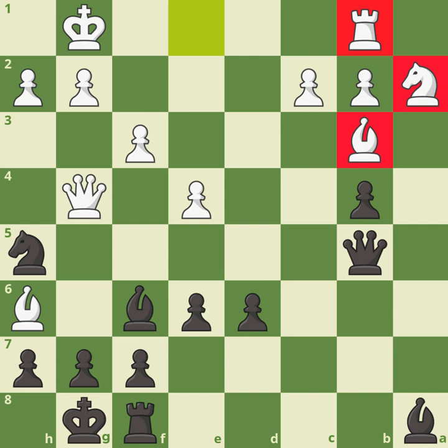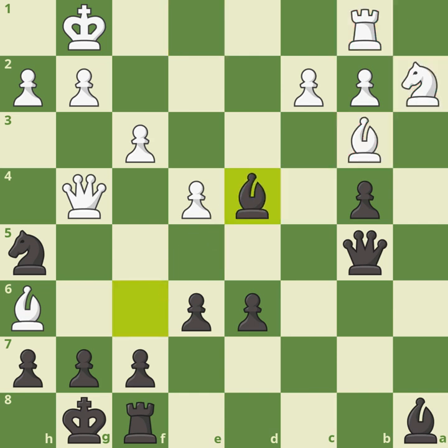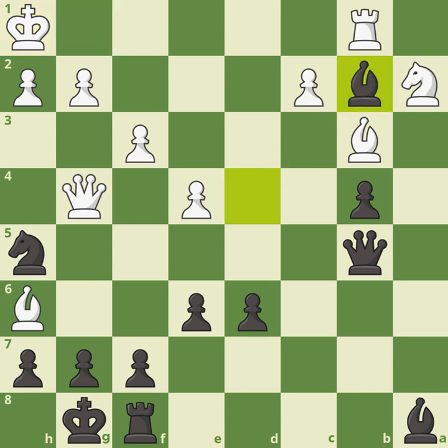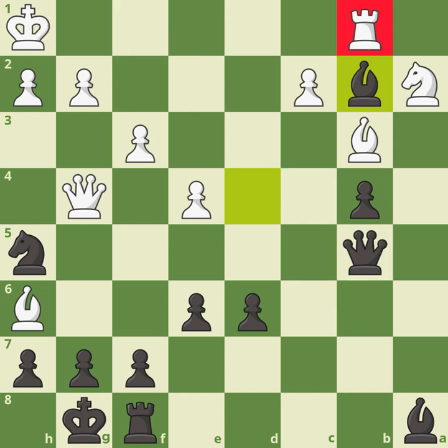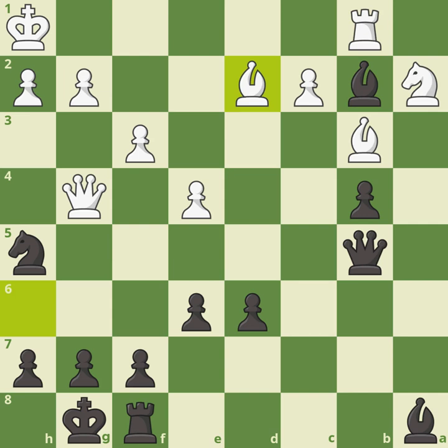When you notice your opponent's pieces are passive and doing nothing, the alarm bell should be ringing: time to attack. That's exactly what black does here — bishop d4 check, taking control of that newly weakened diagonal. King h1, and now a nice tactic to win a pawn: bishop takes b2. The point is if a rook takes the bishop, you lose control of your back rank — the black queen swings to f1 delivering checkmate. So the rook on b1 has to control f1, and bishop d2 is played retreating.